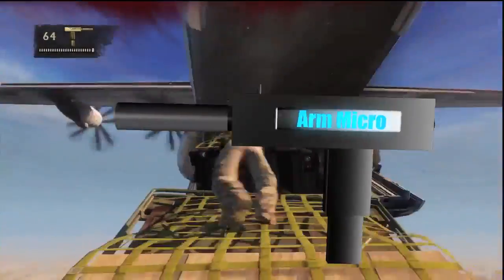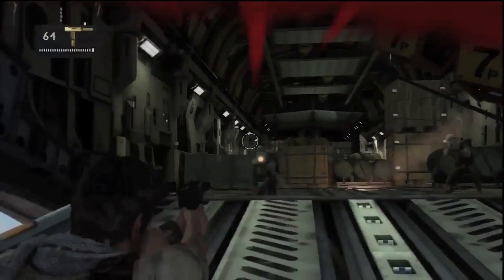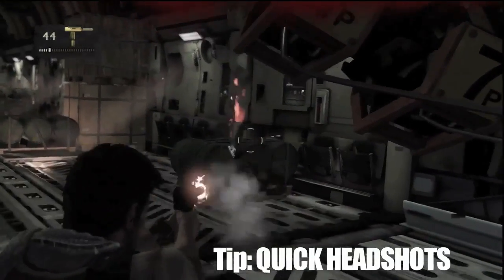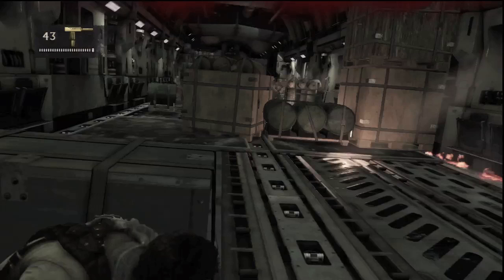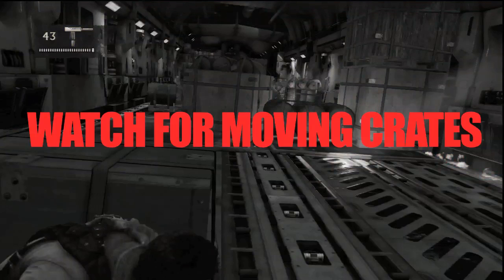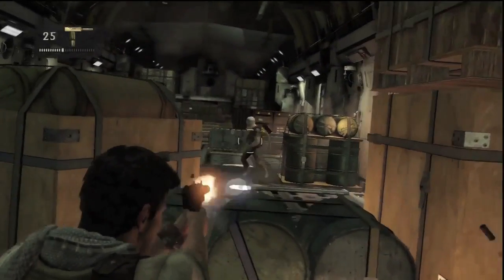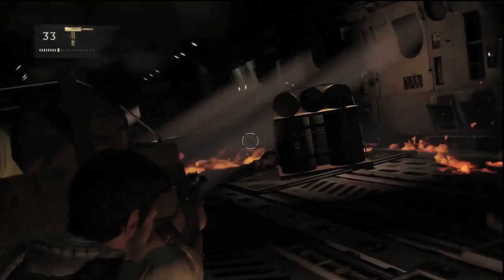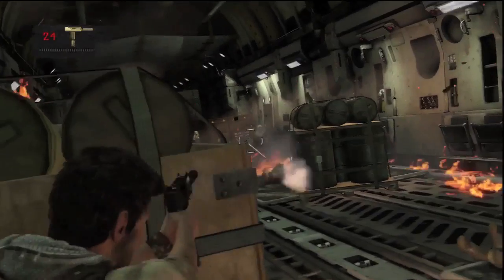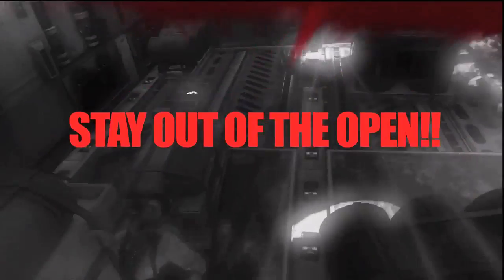Now we get back up to the ramp platform and begin our assault to the cockpit. Quickly take out the two henchmen on either side of the platform and aim for their heads for a quick kill, as a bevy of henchmen will begin shooting from further inside the fuselage. Quickly take cover behind the nearest left crate, but be mindful — this cover will begin moving side to side as the plane rocks about. The best tactic is to take out the two henchmen on the right side between the two crates, then take out the one on the left unless the crate takes him out first.